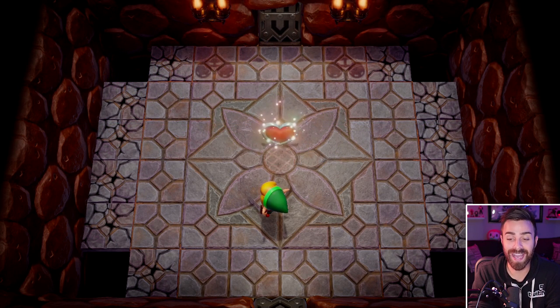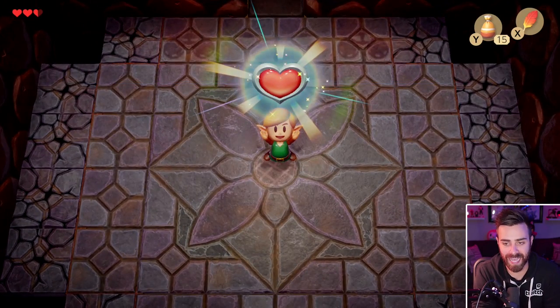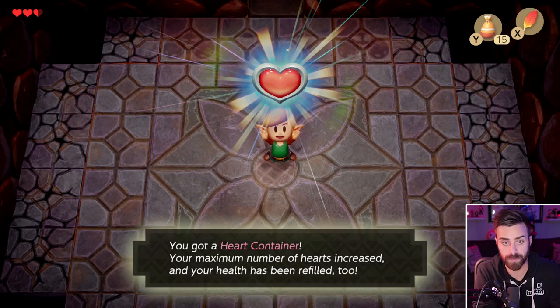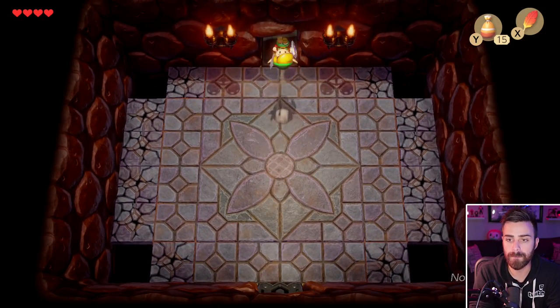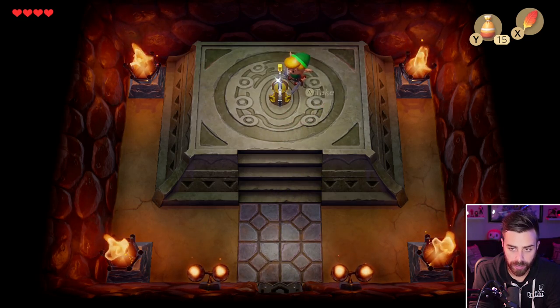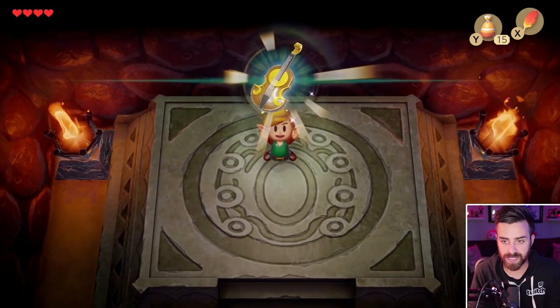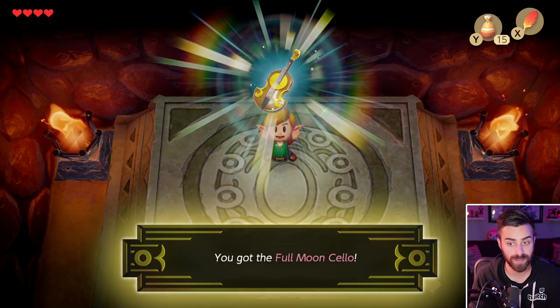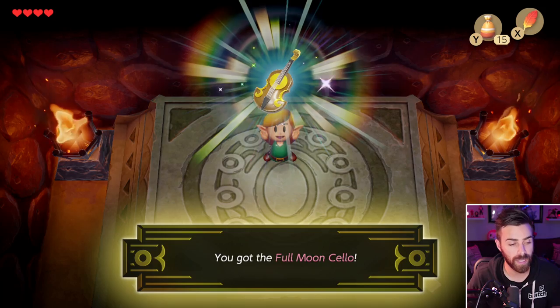That purple flame was pretty cute, not gonna lie. We got ourselves a heart container! Your maximum number of hearts increased and your health has been refilled. But now for the moment we've been waiting for — what are you, a violin? Are you a bass? You're a bass. You got the Full Moon Cello!